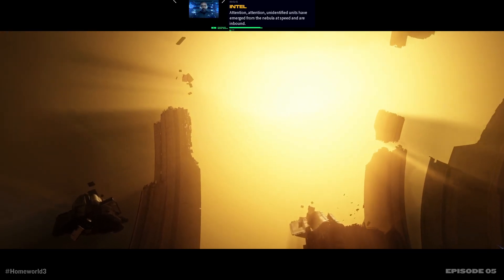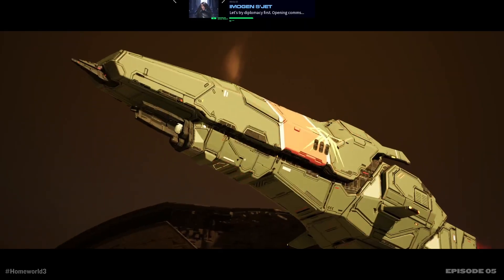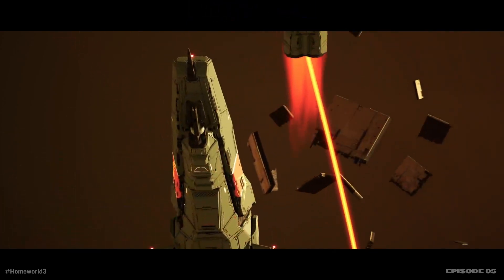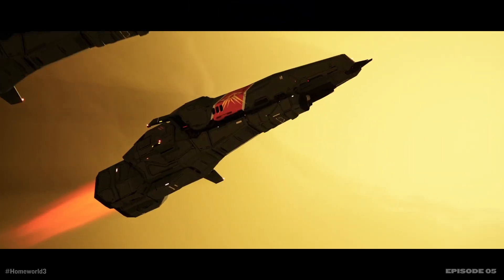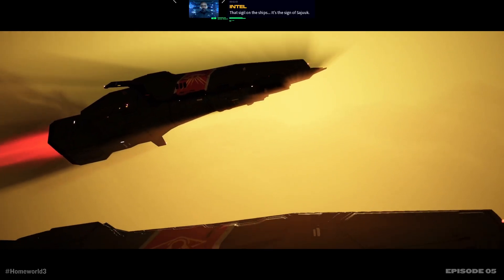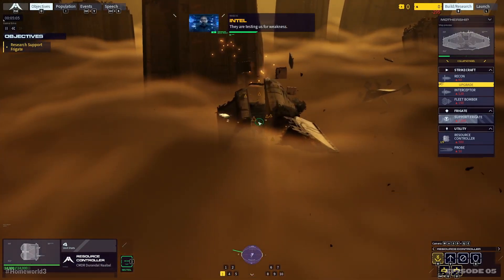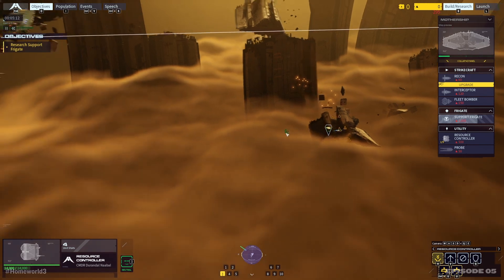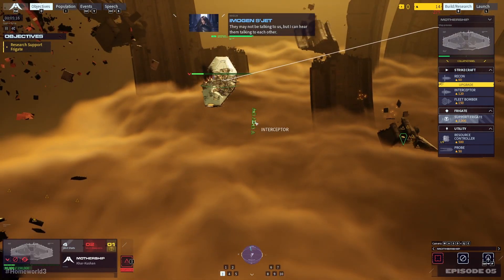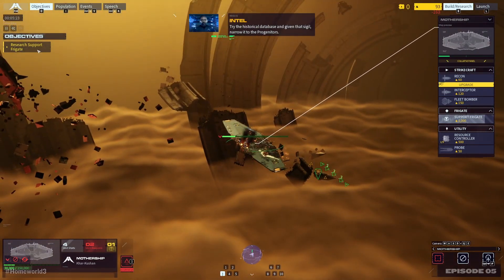Attention — unidentified units have emerged from the Nebula at speed and are inbound. Prepare for contact. Let's try diplomacy first. Opening calls — incoming vessels, this is the Higaran mothership Karkashan on an open channel. I don't think we're gonna be... they're testing us for weakness. Prepare for hostile contact. I can hear them talking to each other, nothing I recognize though. Try the historical database — given that sigil, narrow it to the progenitors.